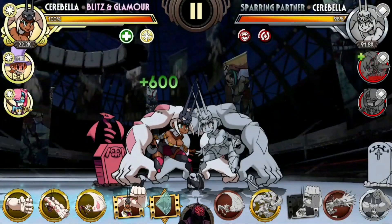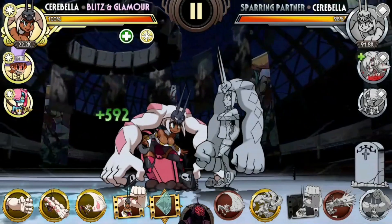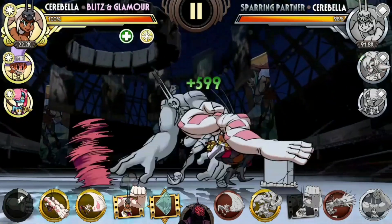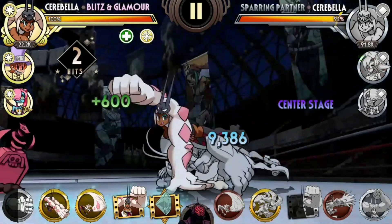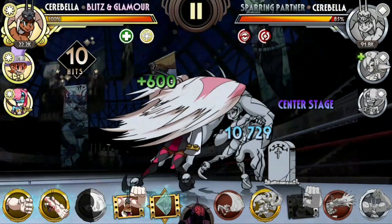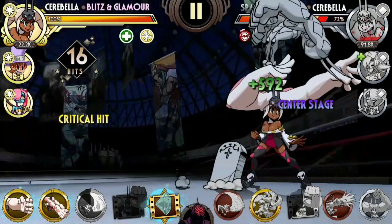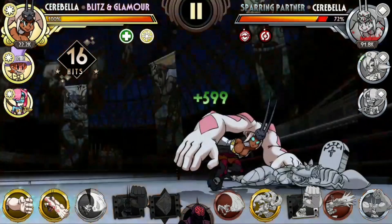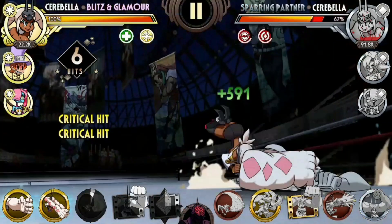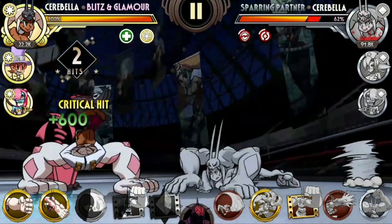I wanted to showcase Pummel Horse because it's a fun move to learn, though I don't think it's that viable. The goal is to use Merry Gorilla, then a Dash Attack to push the opponent, and then quickly use Pummel Horse to capture them while they're flying. You can then use your ground combo again followed by Blockbusters. Pummel Horse is really just a move to capture the opponent while they're bouncing off the walls after the Dash Attack.